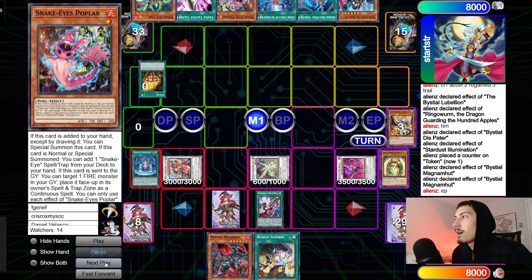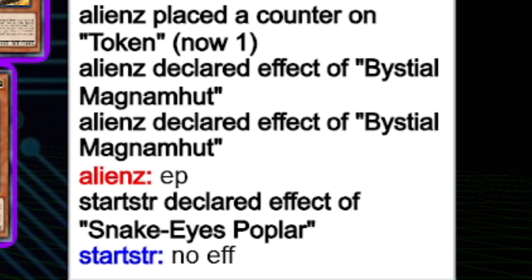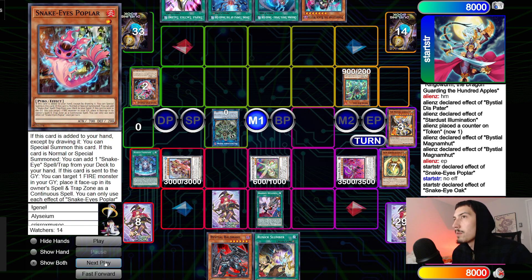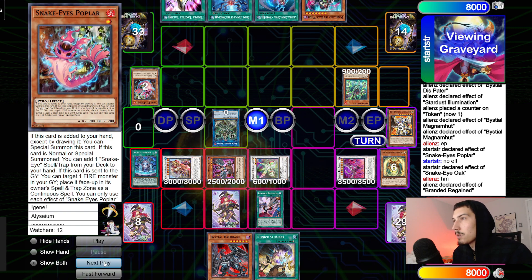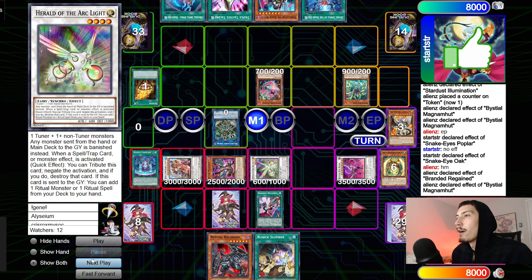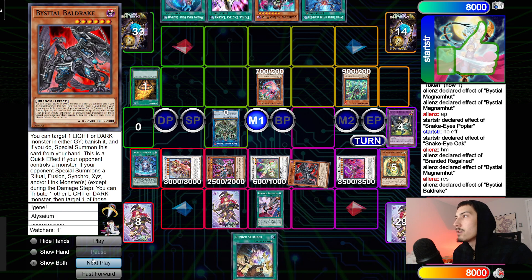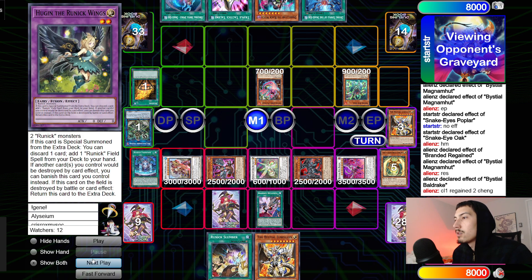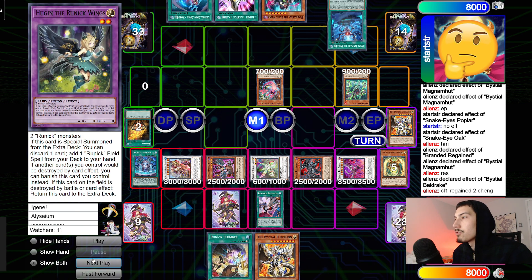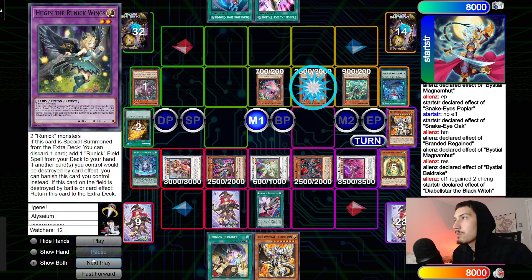Chain link two Regained to summon back Magnamute. Oak reborns Pop, Magnamute effect searches Rez. Baldric banishes Hugan to summon itself. Regained effect puts back Chenging, chain link two banishes Anima and Bonfire. They draw another Bistula Bellion. Activate Divine Temple, play Snake-Eyes Diabellstar in spell-trap zone, summon Black Witch. Black Witch sets Wanted. Move to Battle Phase — try to beat over Arc Light, chain Slumber, chain link two Droplet, new chain Fountain.